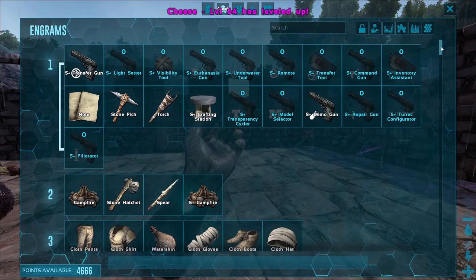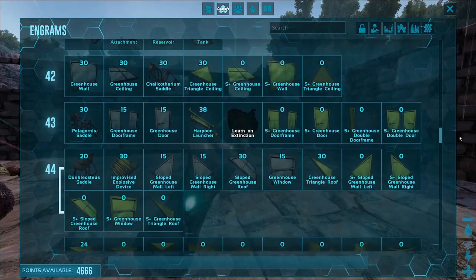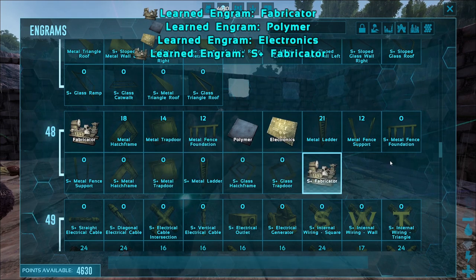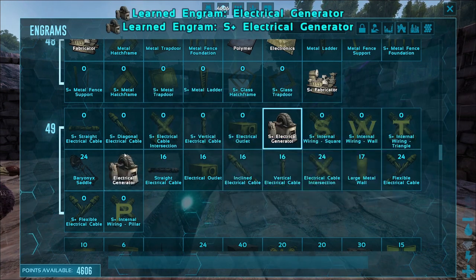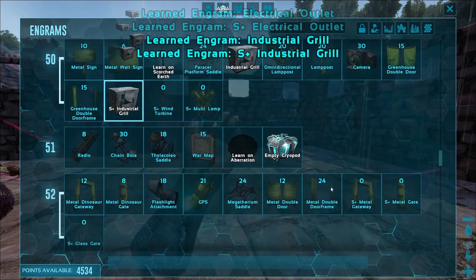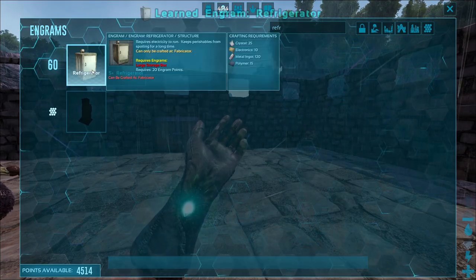We've got another level — let's put some more points in health. If we scroll down to fabricator in the engrams, it starts unlocking around level 48. You want to unlock the fabricator, polymer, electronics — we're going to unlock the S+ fabricator since we have S+. We're going to try for generator too. We want a straight cable. If you don't have S+, learn the electrical outlet. And then industrial grill. I really want to make a refrigerator — searching for it: refrigerator is at level 60. So we're going to learn refrigerator and the S+ refrigerator.